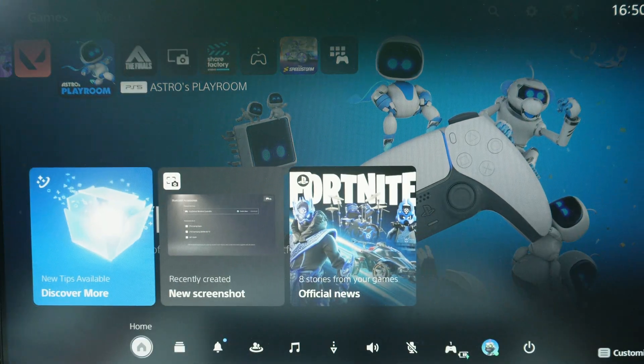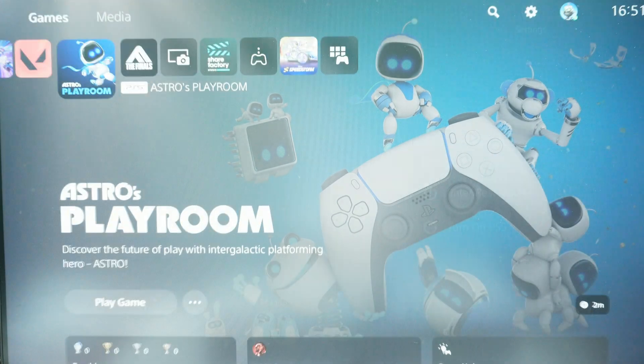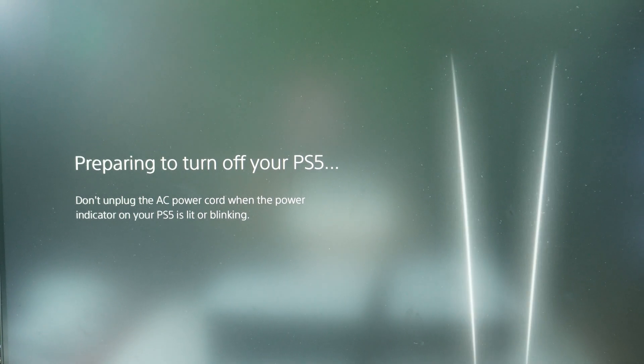The next thing that we need to do is turn off the console. So let's go to power off, turn off, and let's wait for the console to completely turn off.